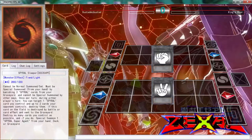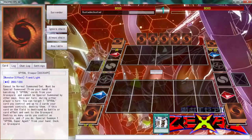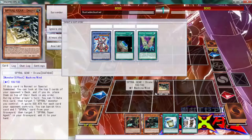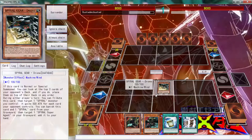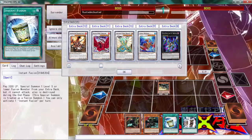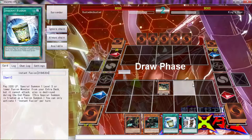Here we go against King's War. We lost rock-paper-scissors again but we are going first. We don't have a busted hand but we can see what our opponent is playing. We do have something but it's not the best. Let's see - I could Instant Fusion, go Theseus, then go Coral, but that doesn't do anything. Instant Fusion into Thousand-Eyes Restrict doesn't do anything. We're going to just end our turn because literally none of that furthers our plays.